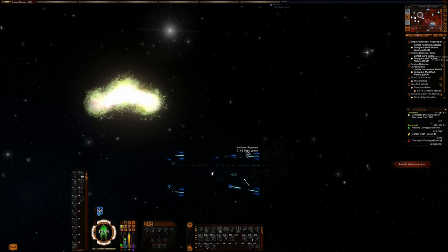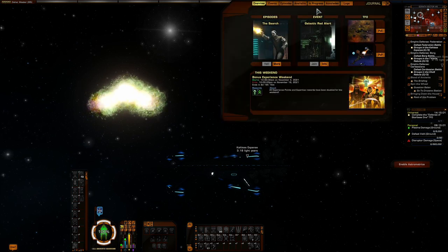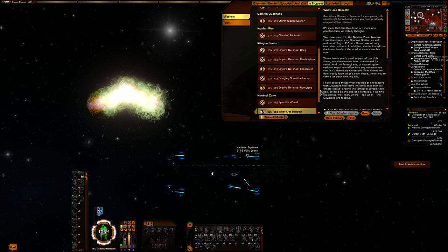Let's first show you what we're going to do here. We are going to start here by Kronos and work our way to the Alpha Quadrant. So the missions we're going to start with are the Empire Defense missions. These missions will net you 1,440 Dilithium each, and there are four different available options: Empire Defense against the Federation, against the Borg, against the Cardassians,